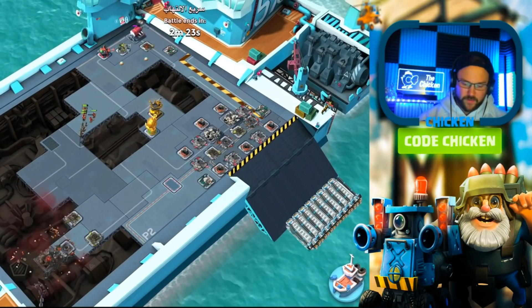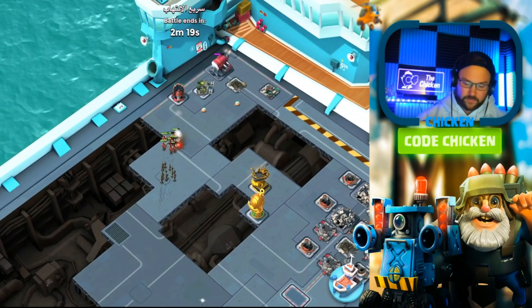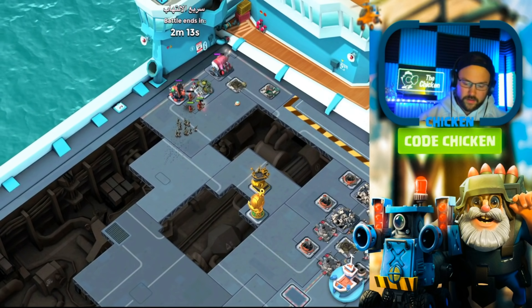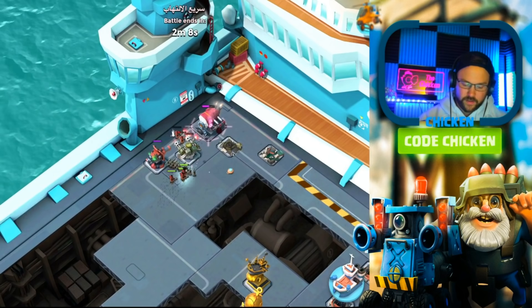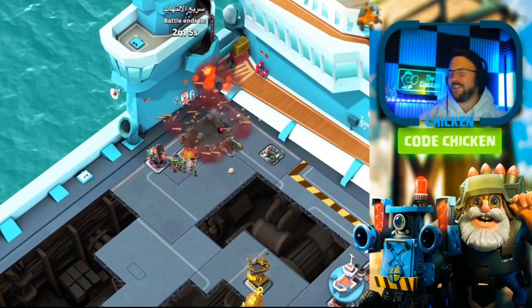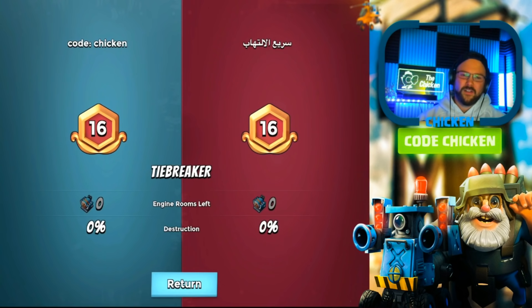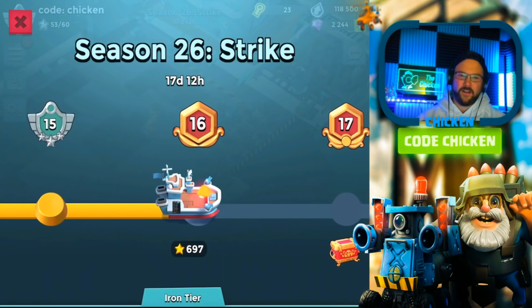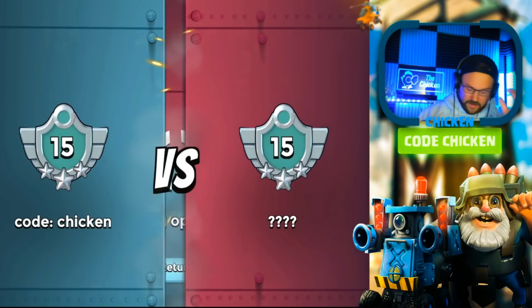24 seconds - this is going to come right down to the wire. He's going for it. He doesn't have a shock. Oh no - he's got it, I think. Come on machine gun, turn! No. No. One second. One second. Why? Why does it have to be so close? Why does the game torture me like this? Oh man. We were up 20 stars at the start of the video - I thought we had at least a guaranteed gold chest, but I guess not. Nothing's guaranteed in this game. Wow.